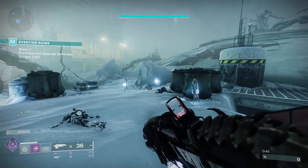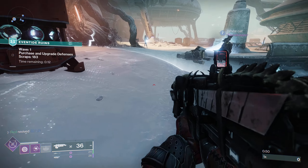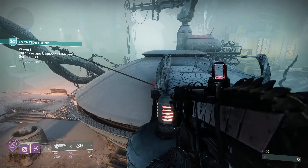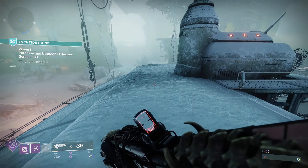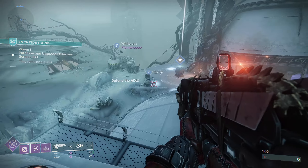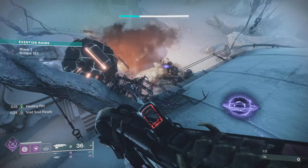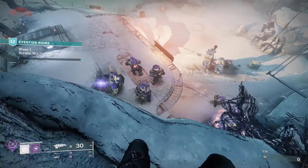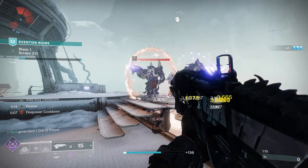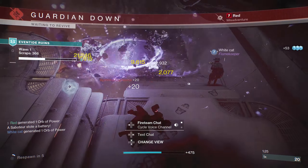Now that the dungeon loot pool has been added to light.gg, we're going to be taking a look at not only those, but also the seasonal weapons available within Episode 2. There are two things to note: first, none of these weapons are craftable, so check your drops for good rolls. Second, some weapons are tied behind Act 2 and Act 3 of Episode Revenant — the SMG and shotgun may not be available yet, but we'll cover them since they're in the database.